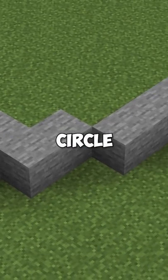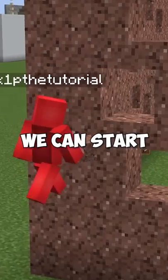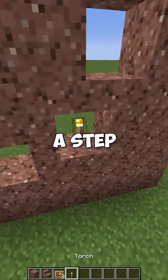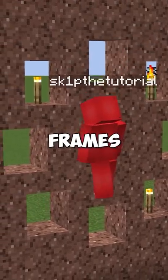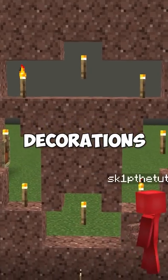In a game made of cubes, getting a convincing circle is a tough concept, but with a mix of cleverly placed stairs and blocks, we can start to get a pattern like this. And to go a step further, by using a mix of item frames and torches, we can use this command to place seemingly illegal decorations off of the grid.